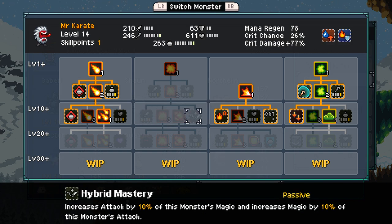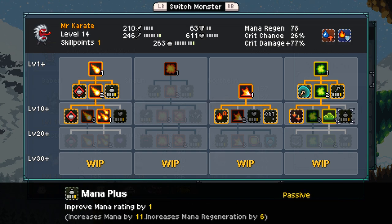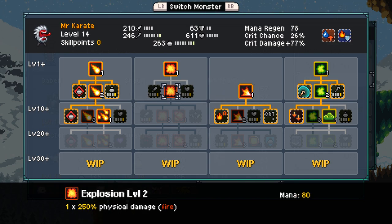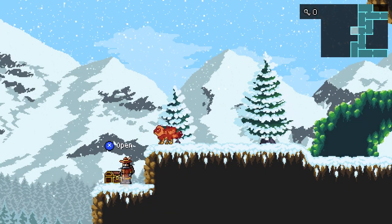Mr. Karate's getting a little bit stronger — he's got that double impact down already. We can get more mana. We should probably go ahead and get Explosion — it is a physical attack, so it gives him a little bit more variety in how he can whomp. And we could always up his physical even more.